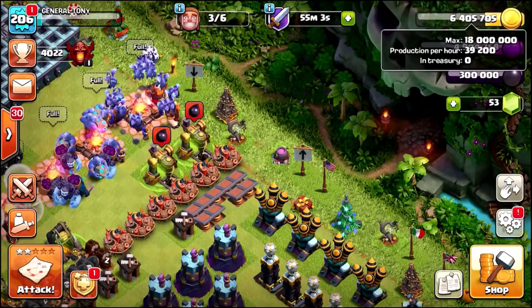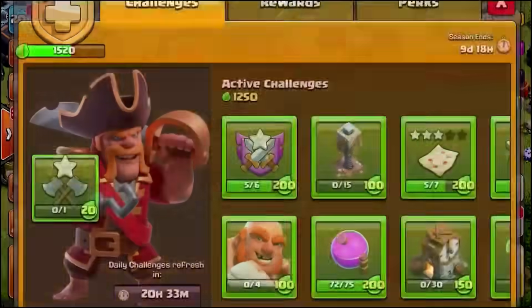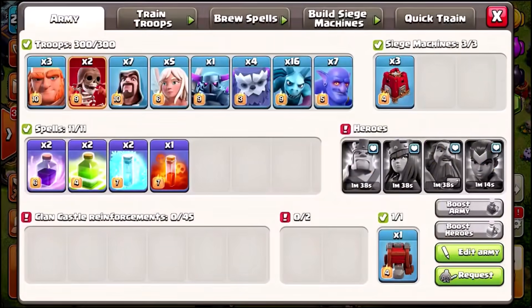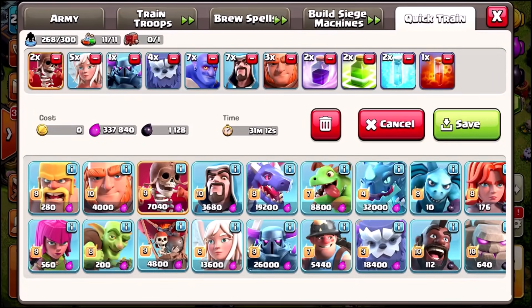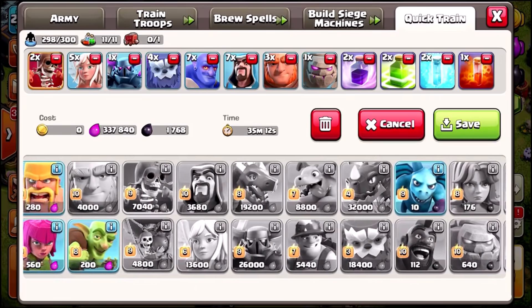I need to actually grab the gold and the elixir from raids or doing some clan battles. So we've got the next army trained up. We are no longer going to use the minion strategy because we just completed the challenge. So we're actually going to train up a different army. I'm going to jump in here and edit this — I'm going to remove all the minions and change it up completely. Let's bring some extra giants. Actually, let's go for a golem. Let's chuck in a golem and also heavily reduce the wizards, and let's bring some baby dragons and a single minion.